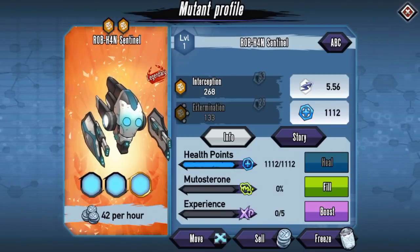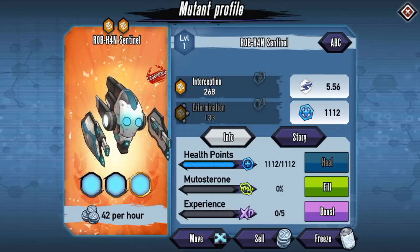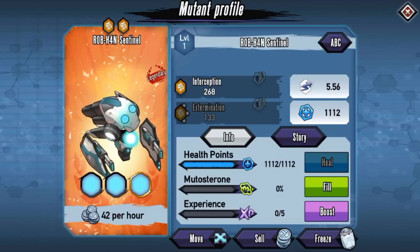What's going on guys, Bao here back with some Immunogenetic Gladiators. Let's get into this today — we're gonna be checking out Rob Han's Sentinel. You could have got this in the PvE season that just ended; you did have to make it to level 100, so hopefully you guys made it there.